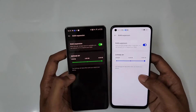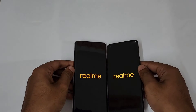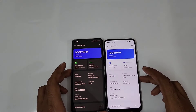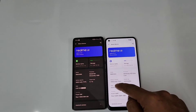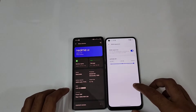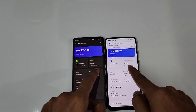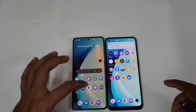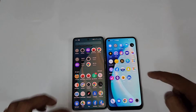I'll be enabling the maximum 8GB RAM expansion on both of them and restarting right now. After the restart, you can see both have 8GB of RAM plus 8GB external memory — Dimensity 1080 and Dimensity 920 — and both with 128GB of internal storage. So let's start the Antutu benchmark on both of them, starting off from the Realme 9 Pro Plus.